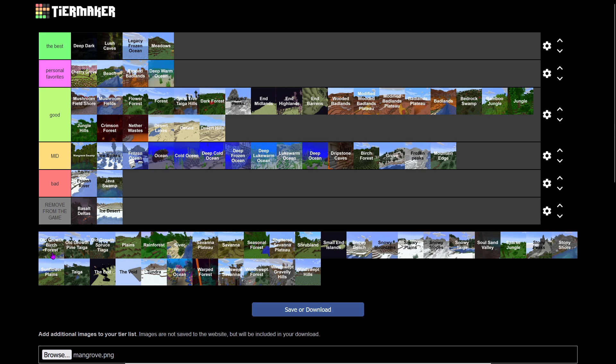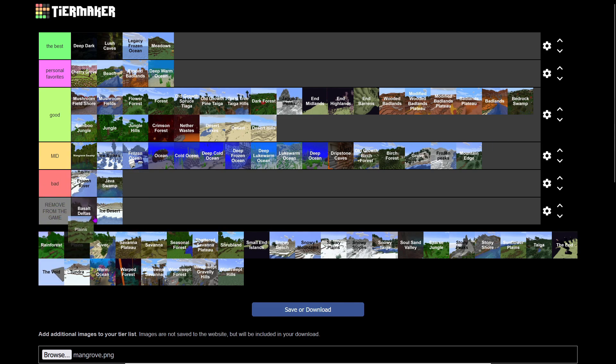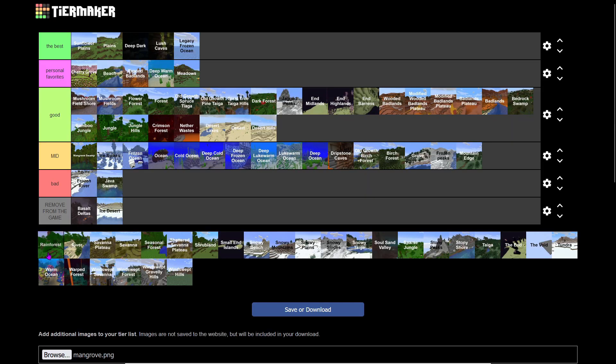Old Growth Birch Forest and Old Growth Pine Taiga are the same as their regular variants. Plains is the OG and one of the best — it brings back nostalgia, has villages, animals, bees, and everything you'd need to start. It's the best overall biome. Sunflower Plains goes right up there too — we've got about six biomes in the Best tier at this point.